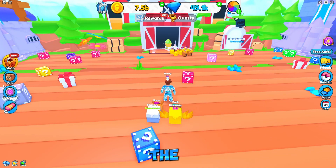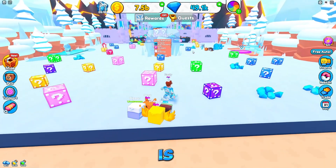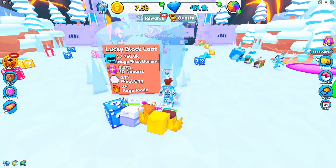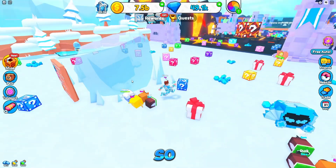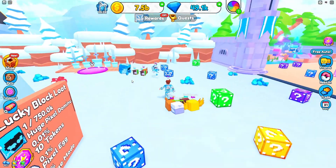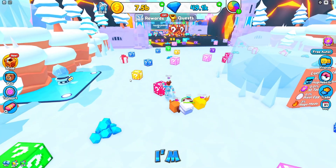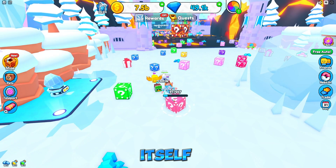Let's go to the teleporter and go to winter. Let's see how good winter is. So lucky block loot - here's everything you need to know. Pixel Dominus: 0.1 percent. Token pickle egg. Oh, is that the rate you get from it? Is this it right here? I'm confused. I think we're okay. I think this is actually one of the areas we're in right now.